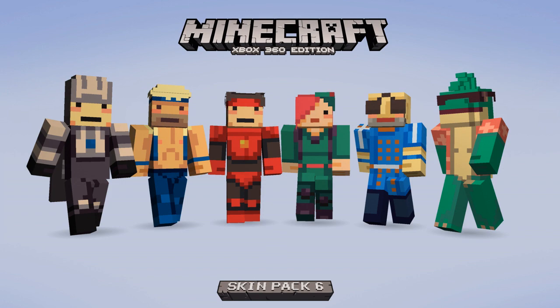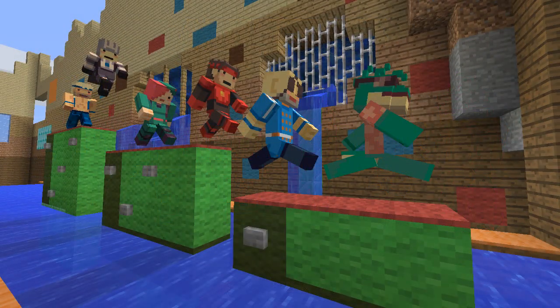It looks very good, especially the dinosaur there with the shades — I think that looks absolutely funny and also crazy. These are going to be our new skins coming to Skin Pack Six. They're mashing up a lot of things from Xbox 360 and Xbox One titles, mainly Xbox One, and it looks very good. There has not been a release date for this yet, but I will be sure to keep you guys posted as soon as that occurs.